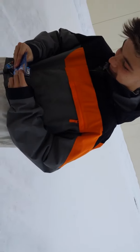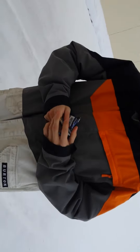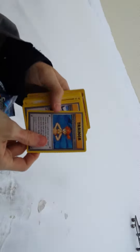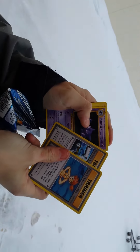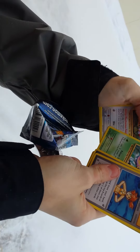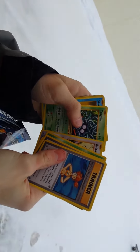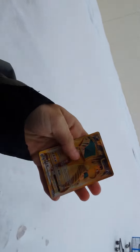You gotta take 3 cards from the back. Wait, what is it? 3 cards from the back. Misty's Determination — why do they look old? Blastoise, because it's the evolution one. I didn't know that, that's cool. Blastoise Spirit Link, Haunter, Voltorb, Weedle, Rattata, Tangela, Staryu, Machoke — shiny, holographic, yes!